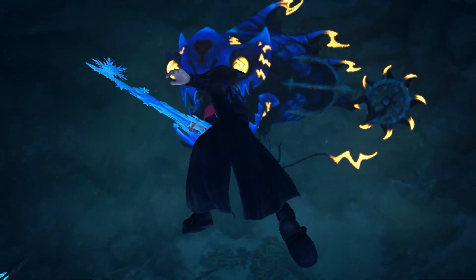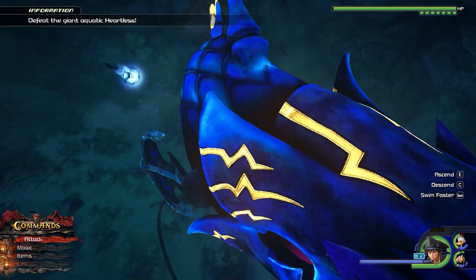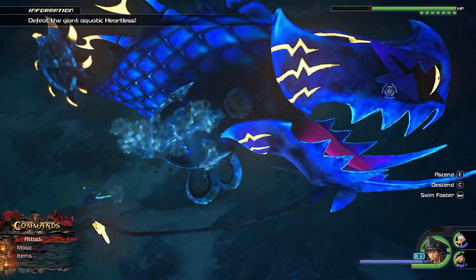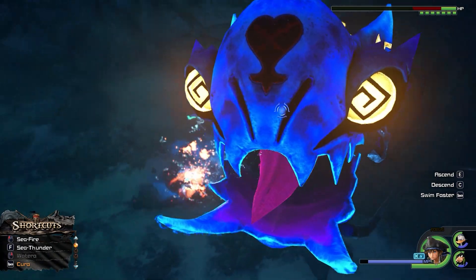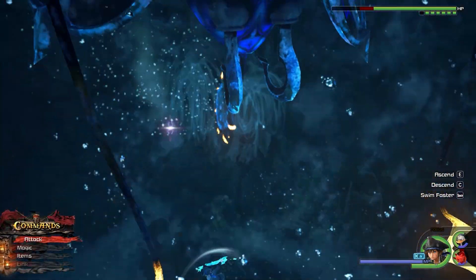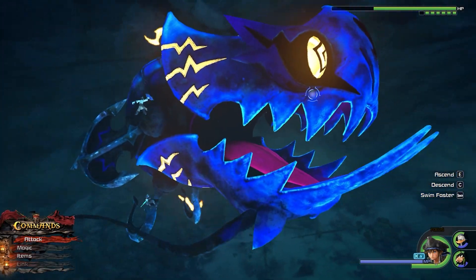Number 10, Aquatic Heartless or whatever you call this thing. When Sora decided to become a pirate, he also accepted underwater combat, which is not bad, but it's still worse than fighting on land as you might imagine. For the most part, the hardest thing is whether or not you will go through this or break your controller first. Just kidding, this fight's easy.